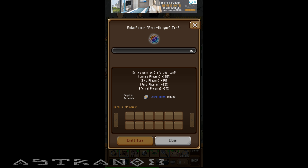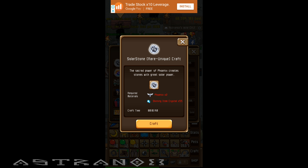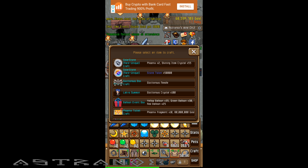Oh, material phoenix — you see, you need to sacrifice a phoenix. And then the stone token... why does it say required materials: stone token 50,000 only? This is terrible. All these stone tokens — what do I do with them now? I'm not getting any phoenix with these stone tokens.